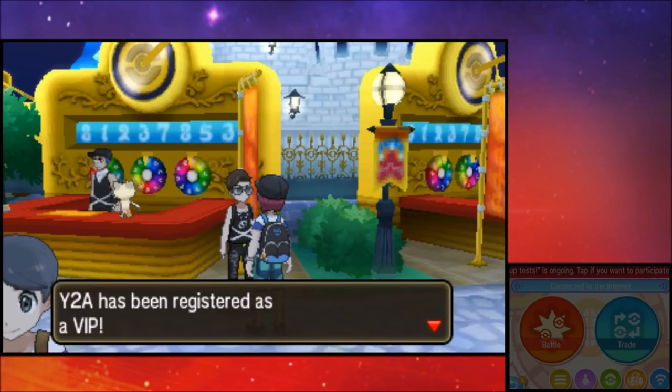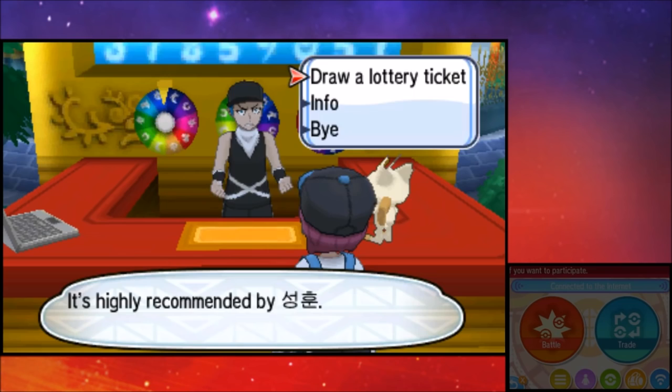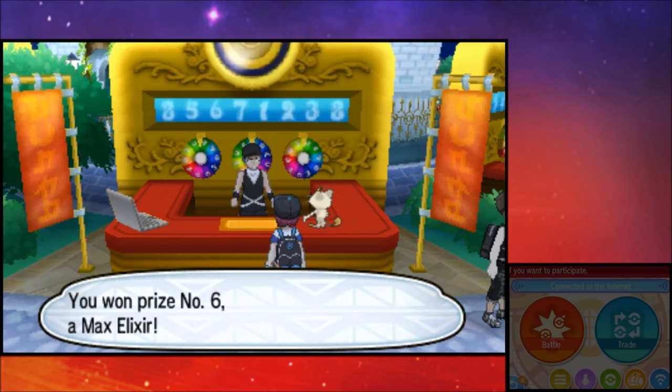There's something really interesting we noticed. This is the place right here — I just bought Big Dreams 1-star, and you can draw a lottery ticket the second you replace any kind of lottery area. What it does is skew the results in your favor and give you something better than you should have gotten. I just won a Max Elixir right there.